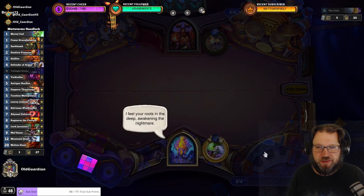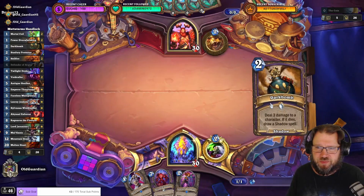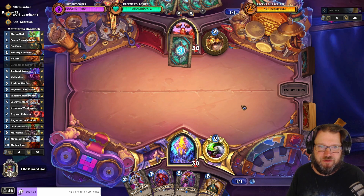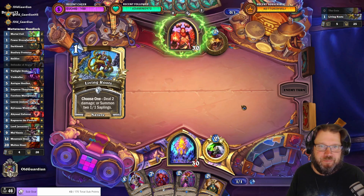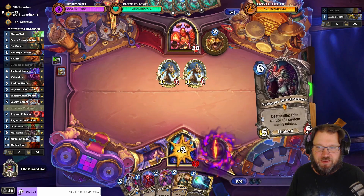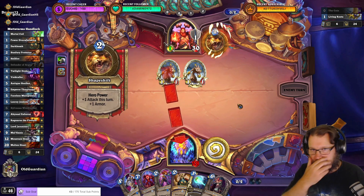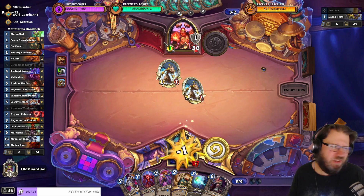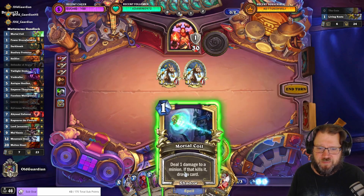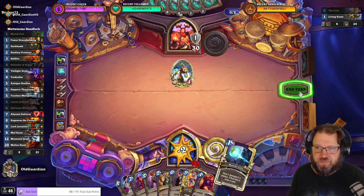We can do better than a Twilight Drake — I believe we can do better. I was considering keeping one of the Drakes, but I figured we might be able to get the Giant, because Giants are fun. What if this is actually an Aggro Druid and they're coming straight for us? You could put Living Roots into another kind of Druid deck as well, just to have a little bit of something there. We'll Coil one of these. Seven cards in hand, we'll tap.